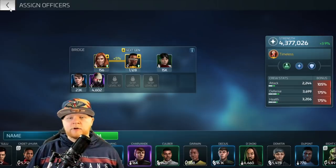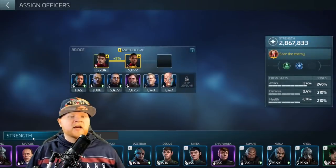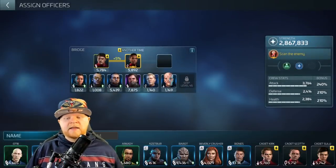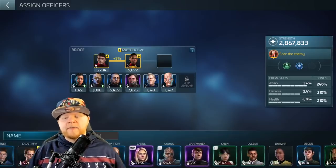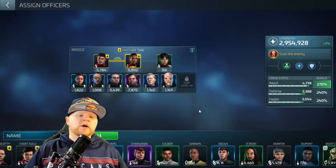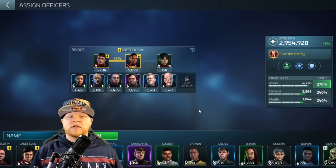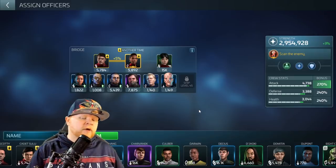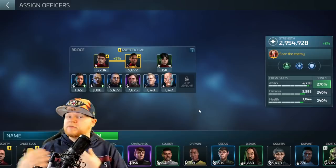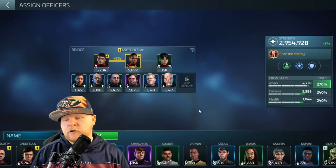This is the original one that you can have as a low-level player and still get a lot of success with. The game focuses on giving you the Next Gen officers first, but this is the one we grew up with: Cadet Uhura, Cadet McCoy, and Chin. You can also put Talon here. The Chin versus Talon choice is based only on what you're trying to fight: interceptors use Talon; explorers, battleships, and most traders use Chin; heavy traders use Talon.